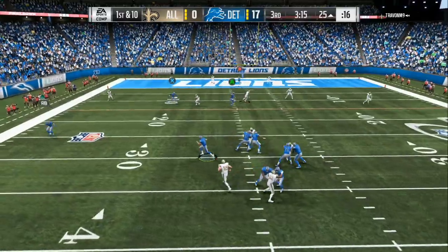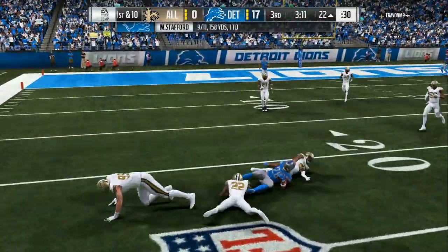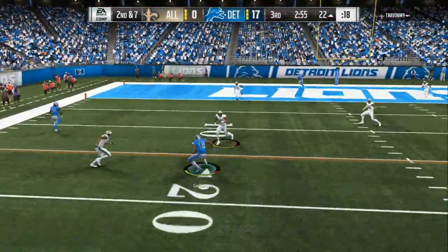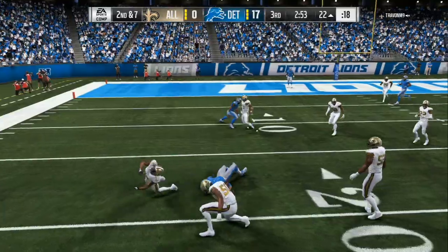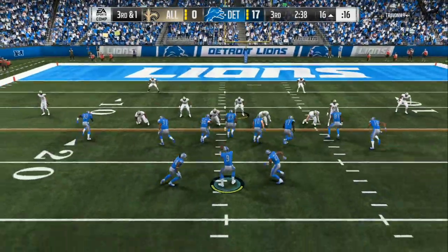Here goes Matthew Stafford doing what Matthew Stafford does — throwing it short, that's when he's best. Taking the short completions, not looking down the field. Once you start hitting him underneath, hitting him a couple times in his mouth, it leaves the deep route wide open.